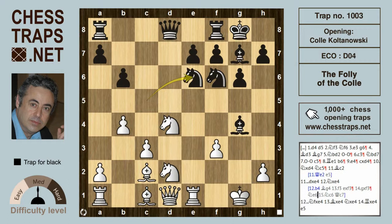After Knight e6, if f takes on g4, the Knight is going to take the Knight on d4, and then if c takes d4, Queen takes d4 is going to be check and hitting the Rook on a1. So that Knight e6 is a nifty retreat. And if Knight c6, then Queen c7 ensures Black has the upper hand still.